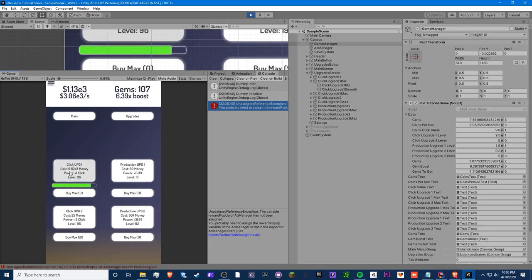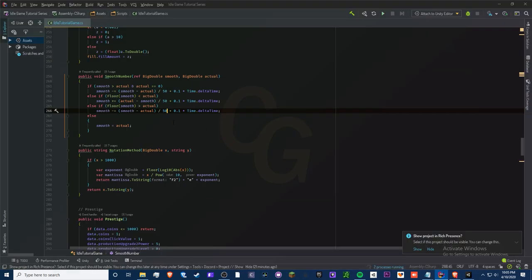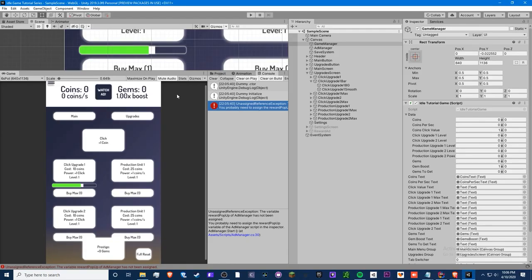If we change it to 50 it's going to look like extreme slow motion — because every frame times delta time, it's dividing its current value by 50 to add or subtract, which is very slow. Lower numbers are faster and more reactive. I like mine at 8 to 10 — that range looks perfect.